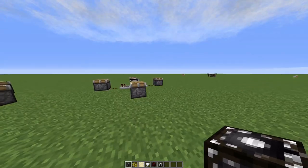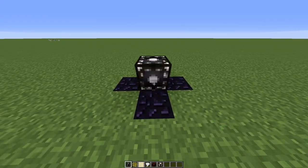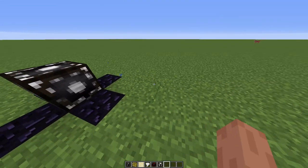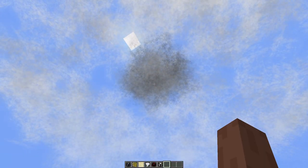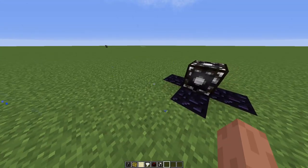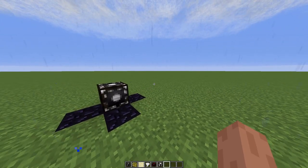Then we got the weather machine, and I'm going to place this one over here because it can actually get really destructive. This is the weather machine — as soon as I place this down it's going to start raining. There are very dark clouds up there that have just developed, and now you can see rain particles on the ground, and it starts to intensify even more — it gets even crazier.